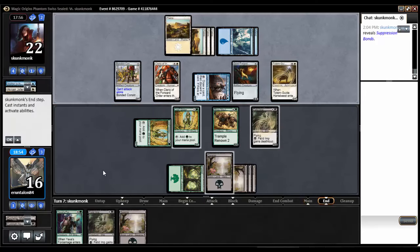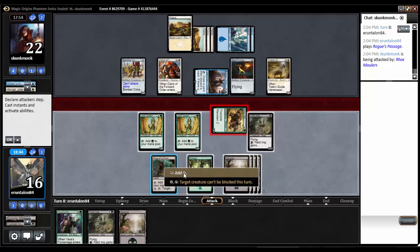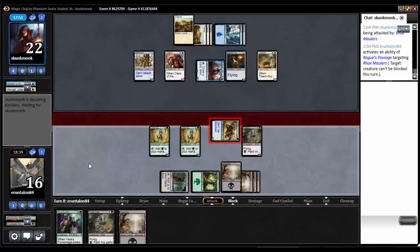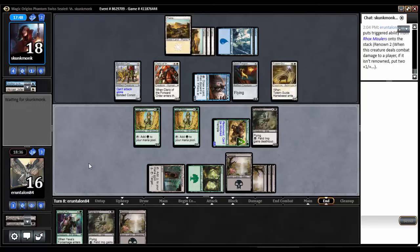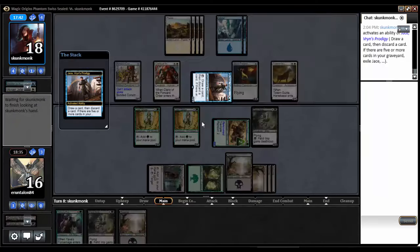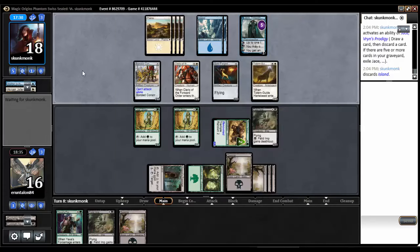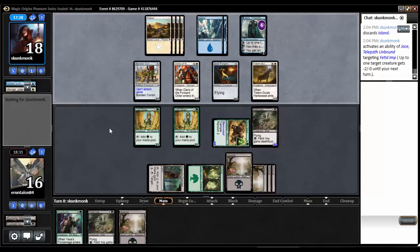No attacks — sounds good. Rogue's Passage. Let's get some big Rocksmaulers in — Rogue's Passage, in for four. Get myself a 6/6 Trample. Let's see if we can just Rogue's Passage for the win, although he can flashback Anchor to the Aether, which will buy him some time. He's going to make it so that the imp is ineffectual.